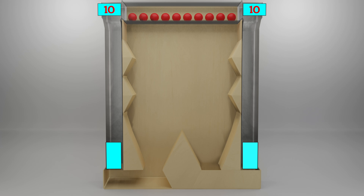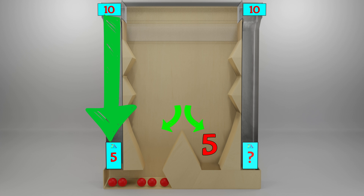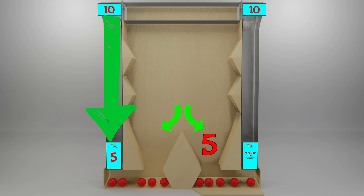Let's drop those balls with no barrier. Then we count the balls that fall in the left box: 1, 2, 3, 4, 5. So how many balls are in the right box? 10 red balls dropped, minus 5 balls that landed in the left box. 10 minus 5 equals 5.